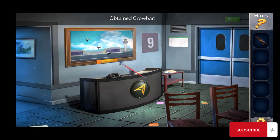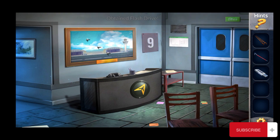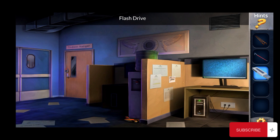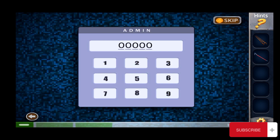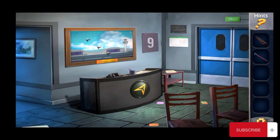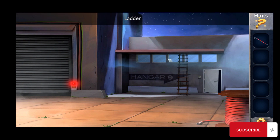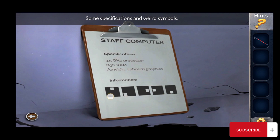Pick this crowbar and also pick this flash drive. Then go to the office and use this flash drive here on the system. Come here, now go back and put it here. Check this note — the code is 27648.